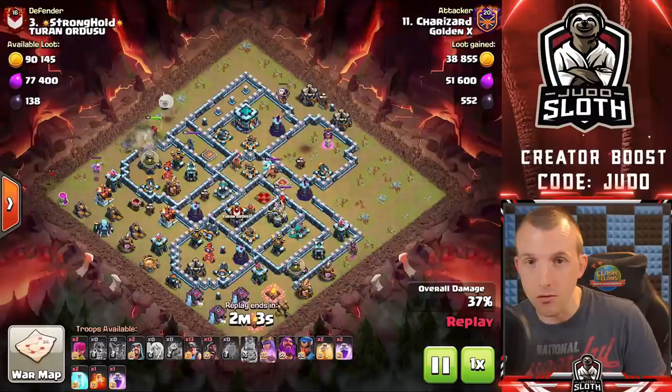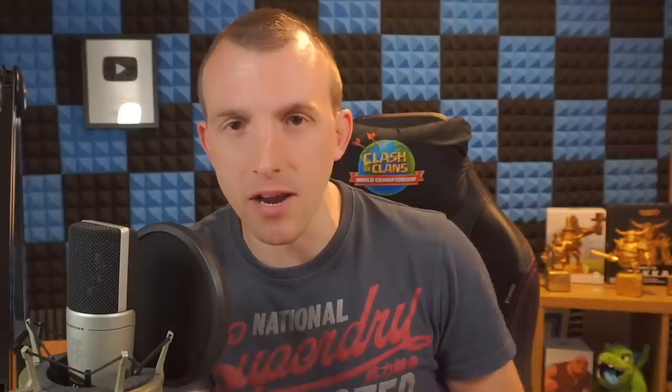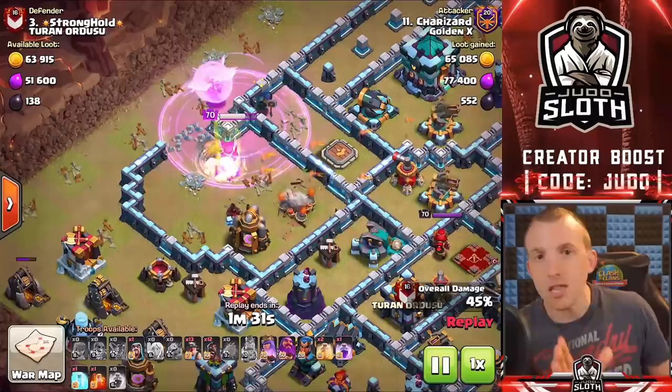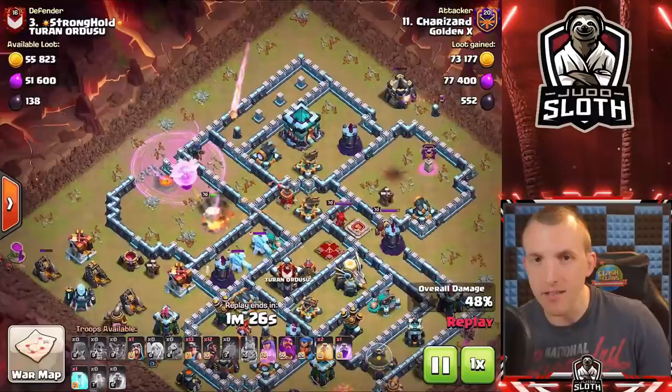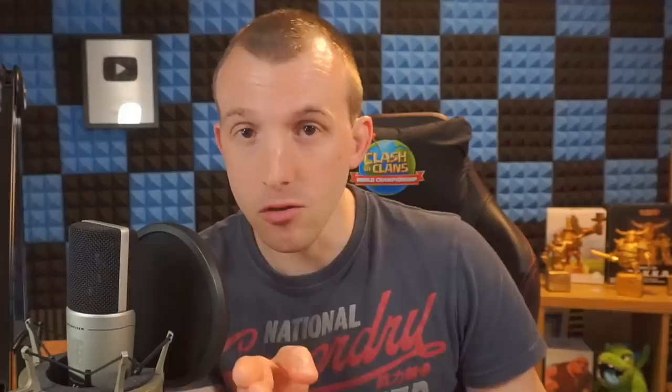There are many ways to practice. Friendly challenges are the main one — you might practice certain parts of the attack, for example honing in on a queen charge first and forgetting about the rest. I actually did this myself: I used to practice just the queen charge in friendly challenge without caring about the rest of the attack. When I was getting good at the queen charge I transitioned and started practicing more of the Lalo. You don't have to practice everything at once — practice phases of the attack. Try the entry first, then a larger entry, a big queen charge or kill squad. That can set up any attack whether you want to use a hybrid, Lalo, or whatever — and it works at any town hall level.